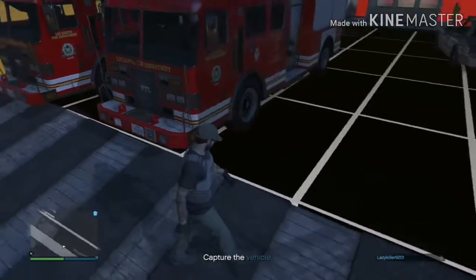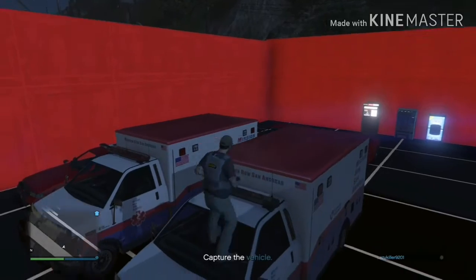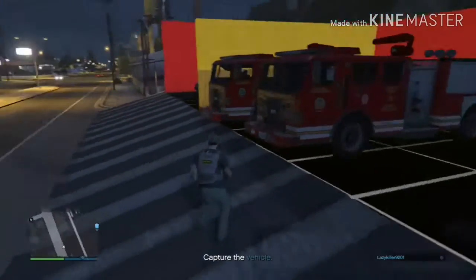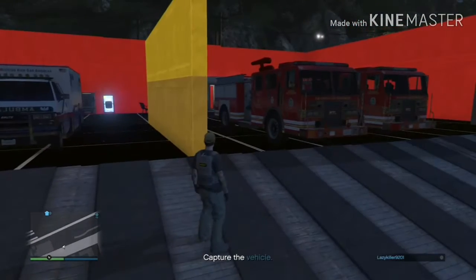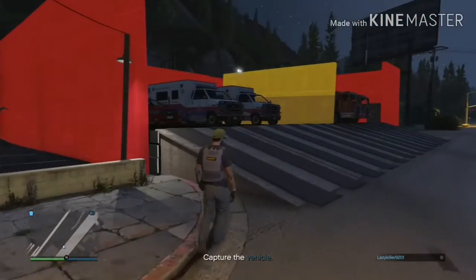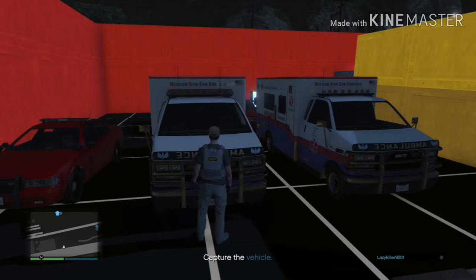If you guys like this video, go ahead and hit like and subscribe to speed up the process to get this map out. Once we hit 200 subscribers I will be making a new map for you guys. I just accidentally kicked out that whole light bar — that's just great. There are some plants down there and everything. The other fire station is under construction and might be torn down. Once we get 200 subscribers I'll start making a new one, and once we hit 250 I'll release it.